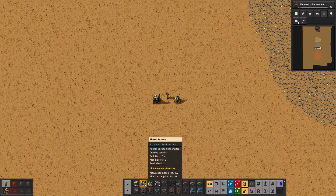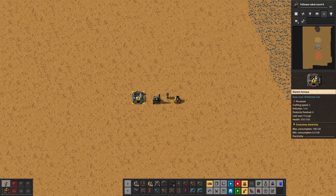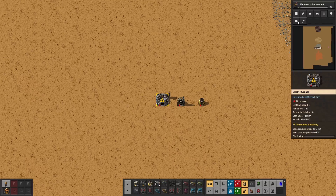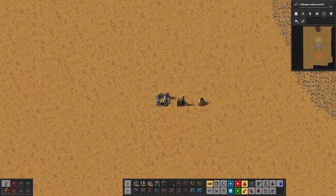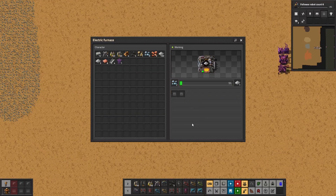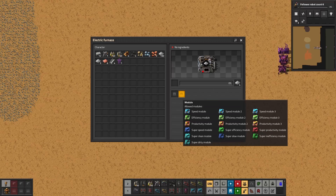There is a third type of furnace available in a more advanced stage of the game: the electric furnace. This furnace works differently — it doesn't require fuel to run, which can simplify the design, but it requires electricity. Therefore, a significant jump in power consumption should be expected when upgrading to electric furnaces. These furnaces take significantly more space, which should be taken into consideration when planning. Because of this extra space, it is not possible to simply build an electric furnace on top of a stone or steel furnace. Electric furnaces have the same speed as steel furnaces, but their efficiency can be boosted using different types of modules.